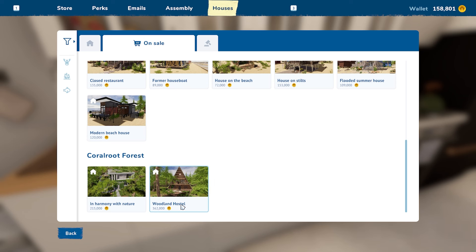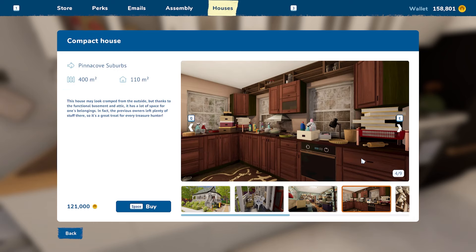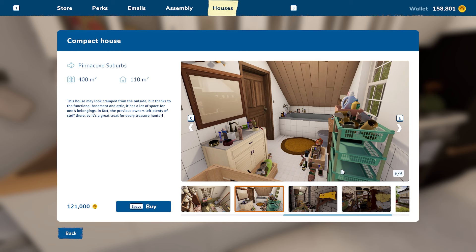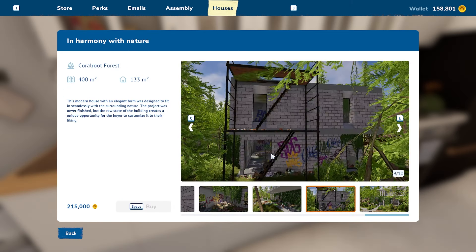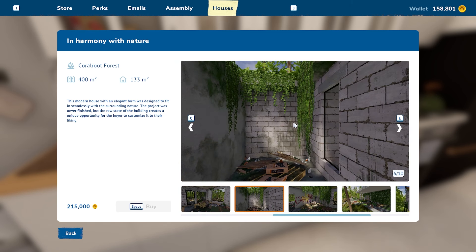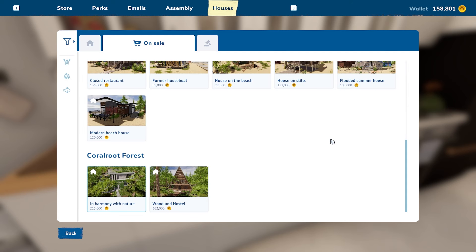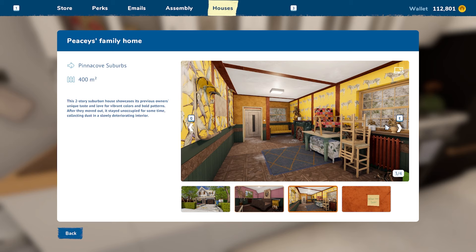Look at this - three hundred and sixty two thousand dollars, 'In Harmony with Nature.' We only have a hundred and fifty eight grand. I'm thinking about the compact house but it looks like a mess. The Blue Bungalow is gonna take ages to clean up, and there's nothing in there, so you'd have to buy everything - probably three hundred thousand dollars just to build it out. But I think I'm gonna get the Blue Bungalow. I'm curious how much I can get for it.